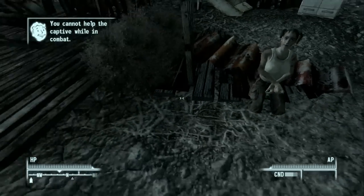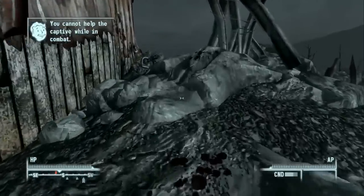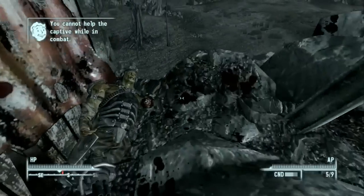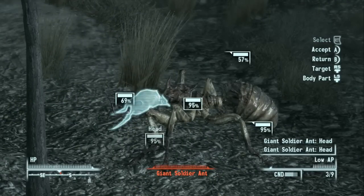We also have somebody over here — a wasteland captive. It says you cannot help the captive while in combat, and I think that's because there's one more enemy over here. Looks like a giant soldier ant. Let's see.